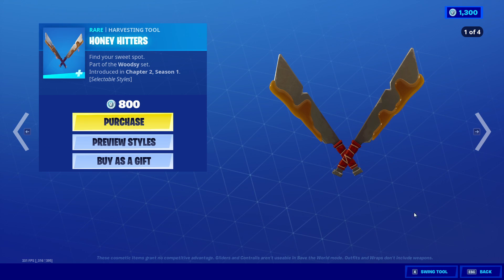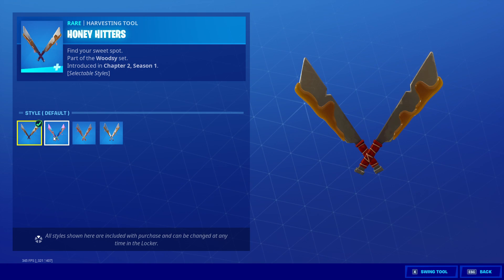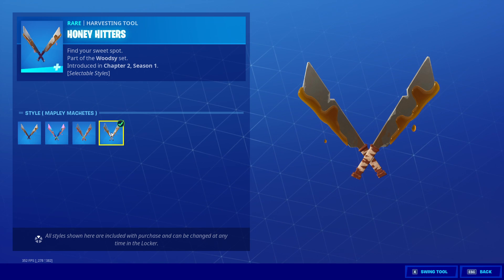And then we have the Honey Hitters. These also have styles: default, Slurpee Slicers, Sticky Slicers, and Maple Machetes.